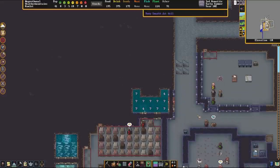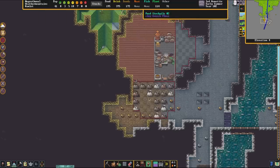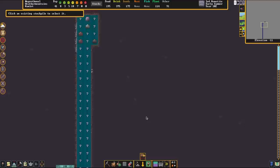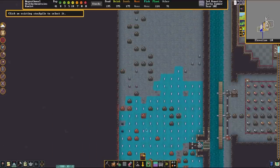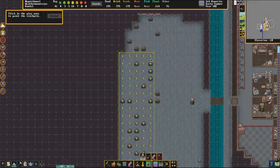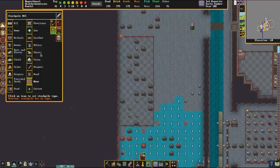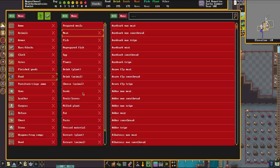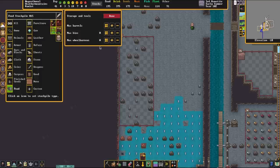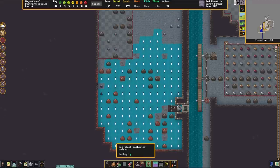The next thing we're going to do is begin retiring the upper gardens, because we can grow the exact same things down here more efficiently. We're going to remove this seed stockpile and rebuild one. We're going to make a stockpile for seeds — set it as a food stockpile and remove everything except for seeds. Then click on the barrel, hit the number sign next to it and set it to zero, because we don't want barrels. There's still water here but that doesn't mean we can't start building gardens.